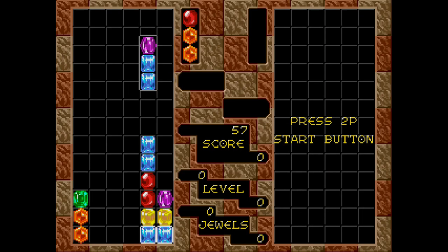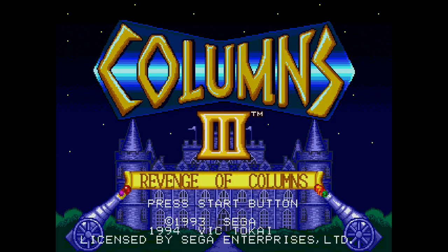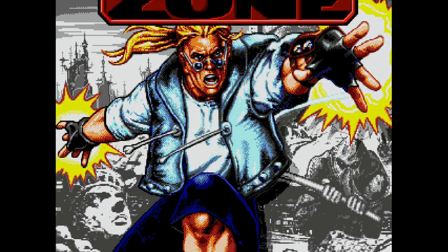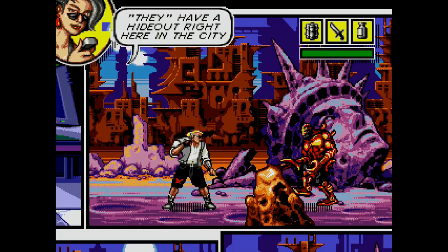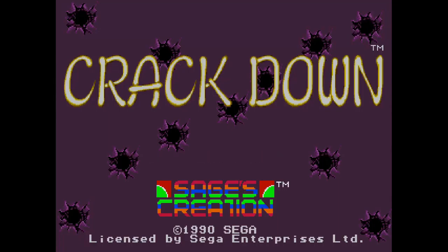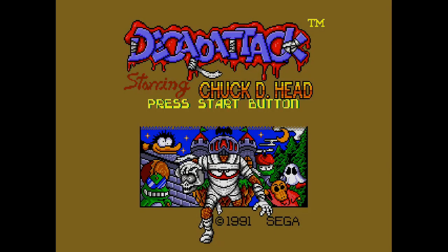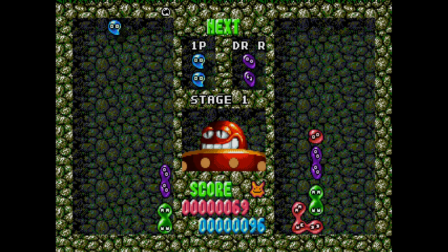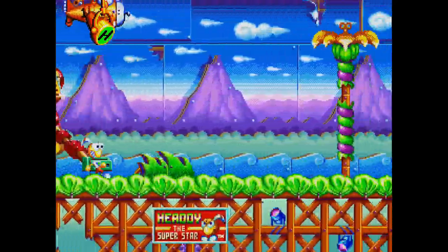Number 8 is Columns, Sega's knock-off of Tetris — still good if you like this kind of thing. Number 9 is Columns 3, a vastly superior game with better graphics, a sense of story and really good music. Number 10 is Comic Zone, an absolutely excellent side-scrolling adventure with great art style and gameplay — a must play. Number 11 is Crackdown, a fun arcade-style 2-player romp where defusing bombs against time is your real enemy. Number 12 is Decap Attack, a pretty good platform game with nice graphics and a fun story. Number 13 is Doctor Robotnik's Mean Bean Machine, another Tetris knock-off with a Sonic theme — I played this a lot back in the day and it's still pretty fun. Number 14 is Dynamite Heady, a must-play side-scroller from Treasure with tons of variety and great graphics.